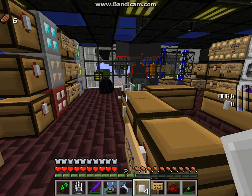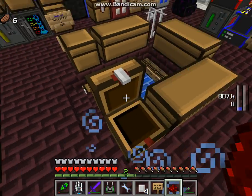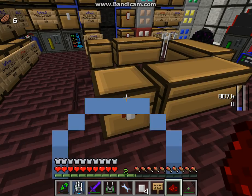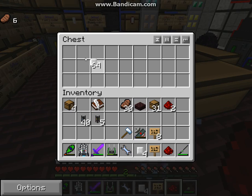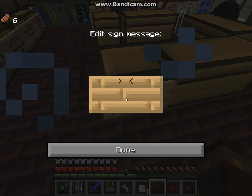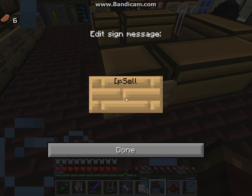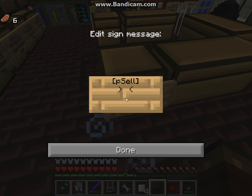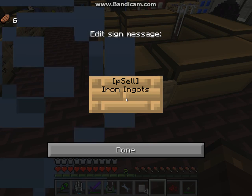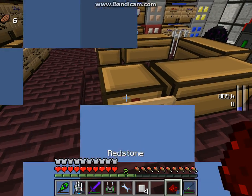Now I'll show you how to set up a shop where you buy stuff from players. It's pretty much the same, just the other way around. Let's assume we want to buy 64 iron ingots for 100. The only difference is you have to type 'psell' in the first line. Then 'iron ingots' — that's optional — '64', and '100' for the price.